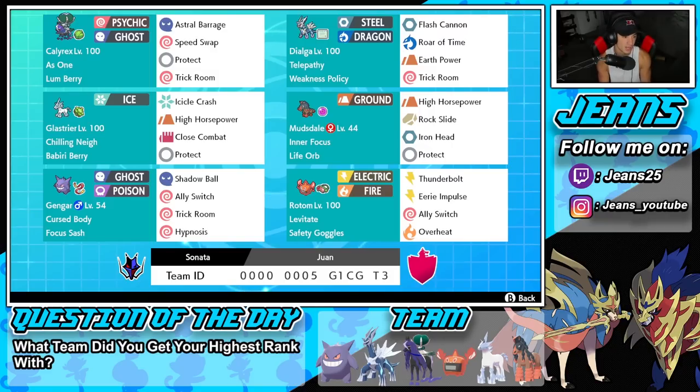Middle left is our second horse — Glastrier, Calyrex's other little friend. It's got Chilling Neigh, the Lum Berry so it can eat up a steel shot, and it has Icicle Crash, High Horsepower, Close Combat for nice coverage, and Protect. Fourth Pokemon is Mudsdale, and I absolutely love Mudsdale — it is super bulky, a great physical attacker with Inner Focus. It has High Horsepower for STAB, Rock Slide and Iron Head for coverage, and Protect. It's really good in Dynamax because ground, steel, and rock moves are phenomenal.